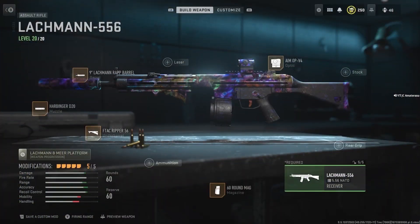Alright guys, we'll be on the Lachmann 556. We have the 15.9 Lachmann Rap Barrel, the Harbinger D20 Muzzle, the F-TAC Ripper 56 Underbarrel, 60 round mags as the magazine, and then the Aim Op V4 Optic. That's all you need for this gun. You'll be shredding out through any distance as you've seen in those clips.